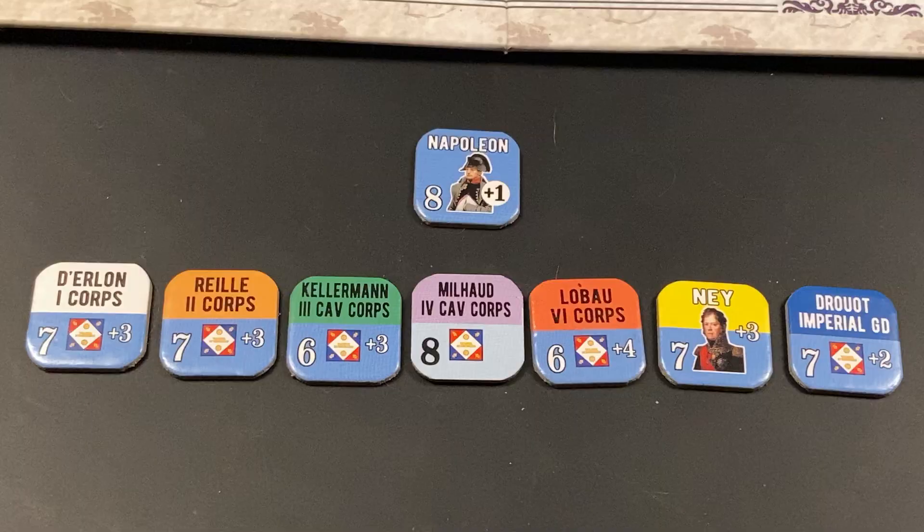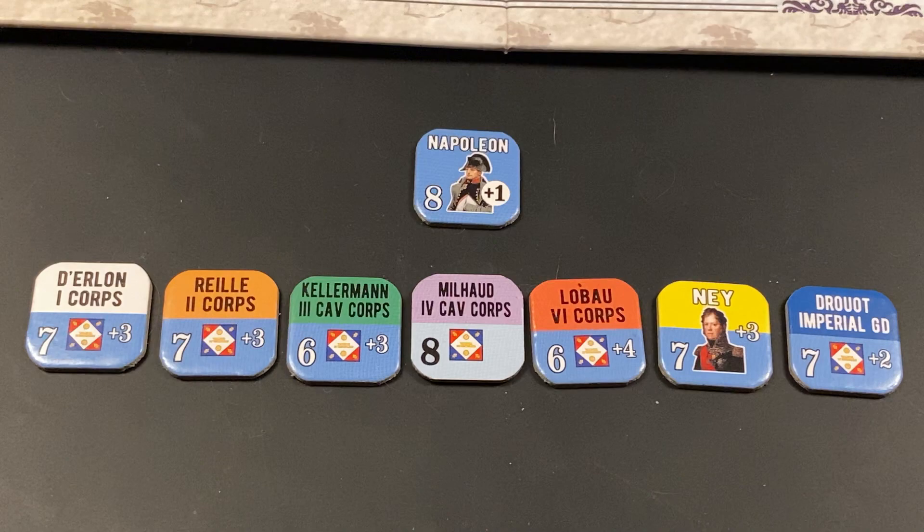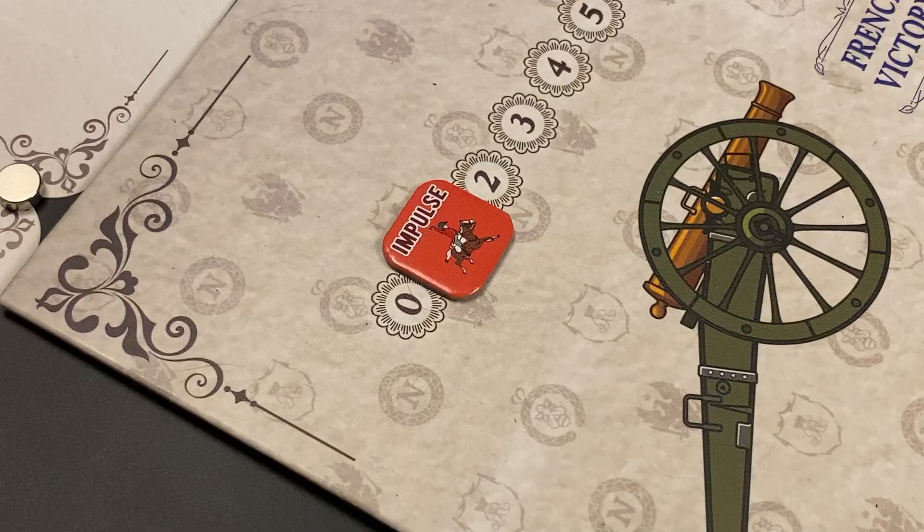The French want to activate Reille's second corps for move and assault actions. We roll 2d6, and Reille has a rating of seven or more. Because Napoleon is active, one is added to the dice roll. The roll is a 6, modified to a 7 — exactly what the French need. So Reille's second corps is activated, conducts moves and assaults on the map, and we flip Reille's leader marker to its backside — it is now spent.